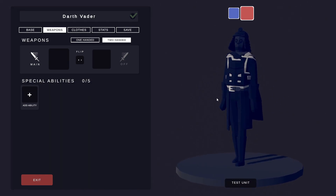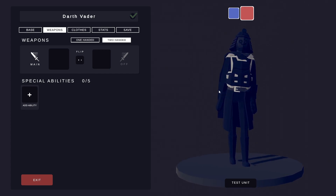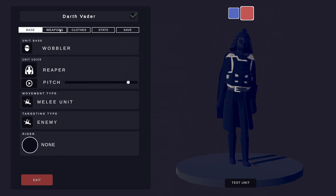As you can see, this is my version of Darth Vader. Certain bits are tricky so we've had to work around them and do the best we can. We'll start off with the unit base, which is the Wobbler as pretty much always. The Reaper voice is, I think, the best choice for him — have a little listen.